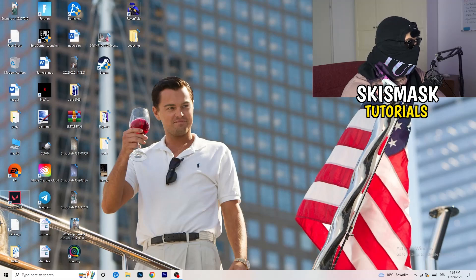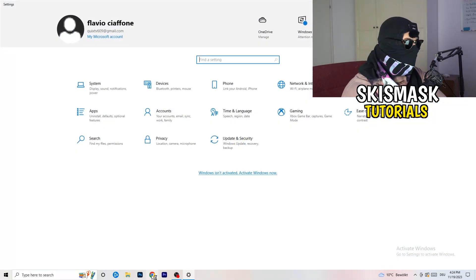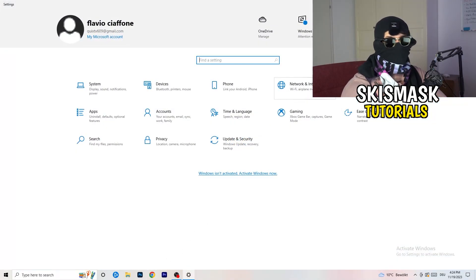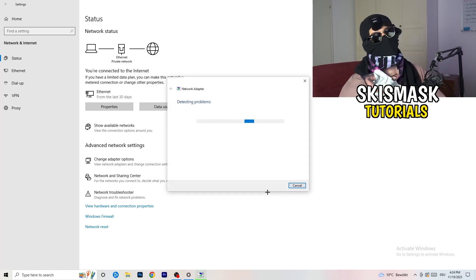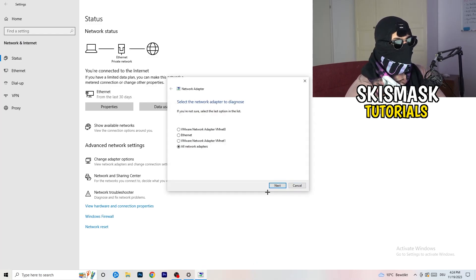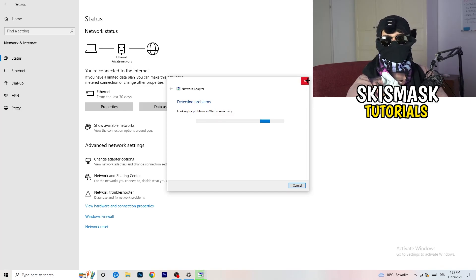Next, go to the bottom left corner of your screen and click on the Windows symbol or press the Windows key on your keyboard. Click on Settings, then go to 'Network & Internet.' There are a lot of things you can do here. First, click on 'Network Troubleshooter' — Windows will detect any network-related problems and try to solve them. Select all network adapters and let it search.